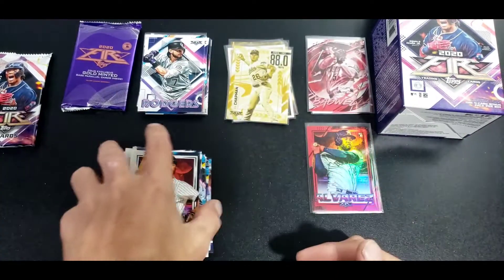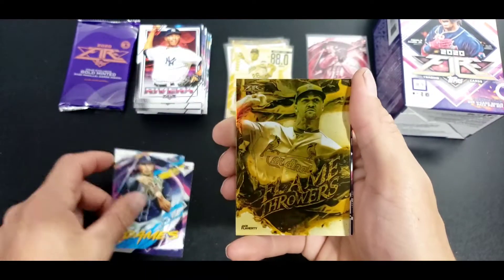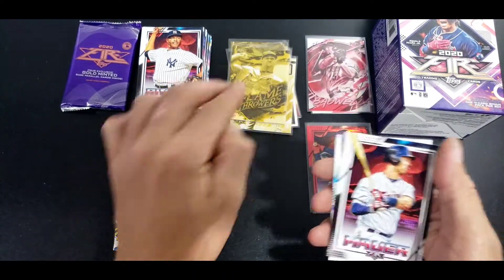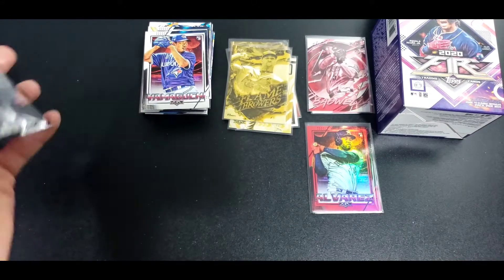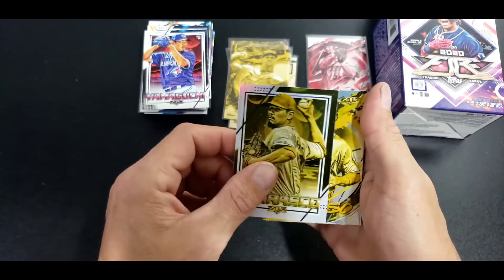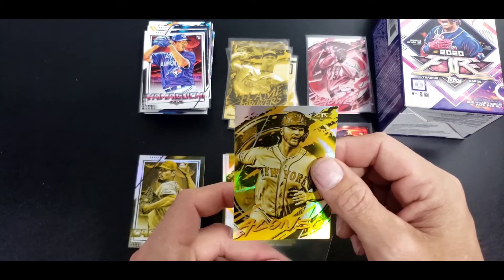Tatis Jr. and Rivera. Garcia, Adams - a flamethrower of Jack Flaherty, once again unnumbered. Mauer, Gwynn, Yamaguchi. All right, make sure you click that like, share and subscribe. Here's our last pack of four gold minted - Kyle Lewis would be nice. Carrasco, Pete Alonso, Grisham and Rogers.